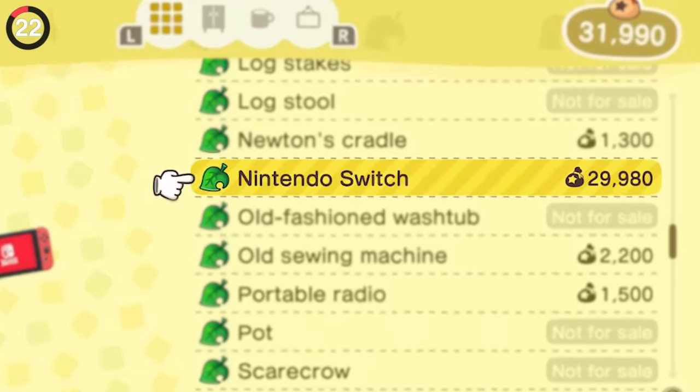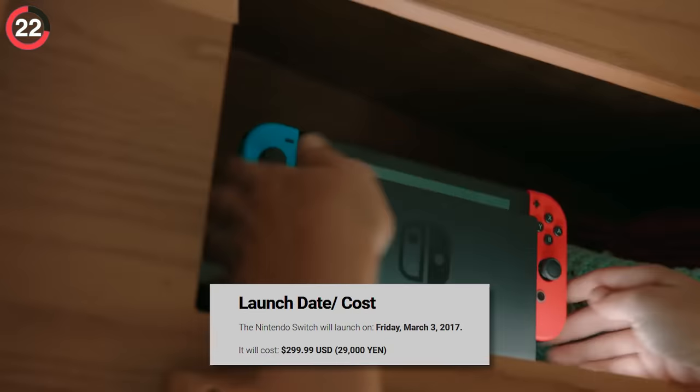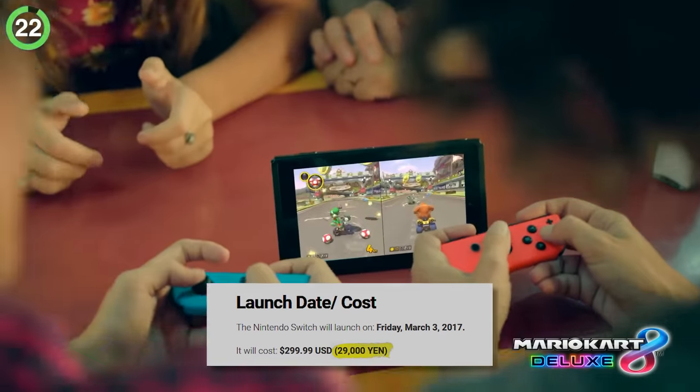In the Animal Crossing store, you could purchase your very own Nintendo Switch, but this price of 29,000 bells isn't random — it is the exact same price as the console in Japanese yen.